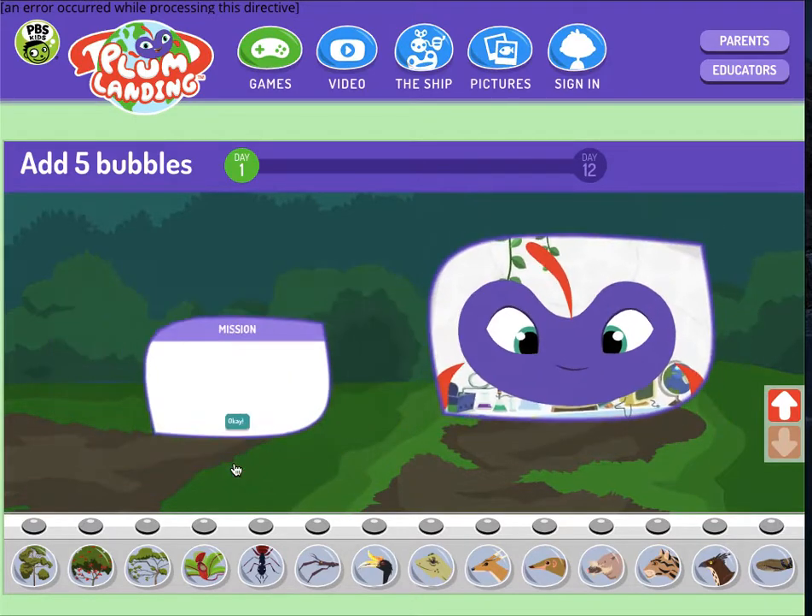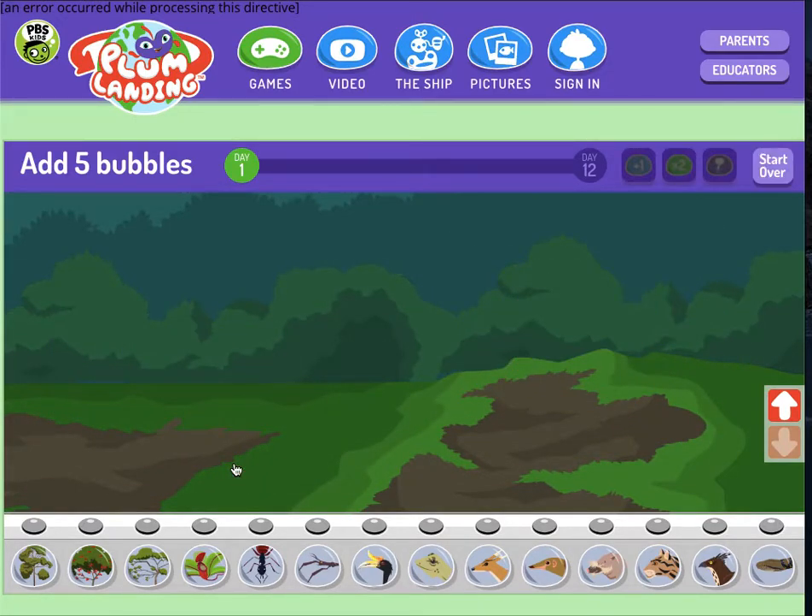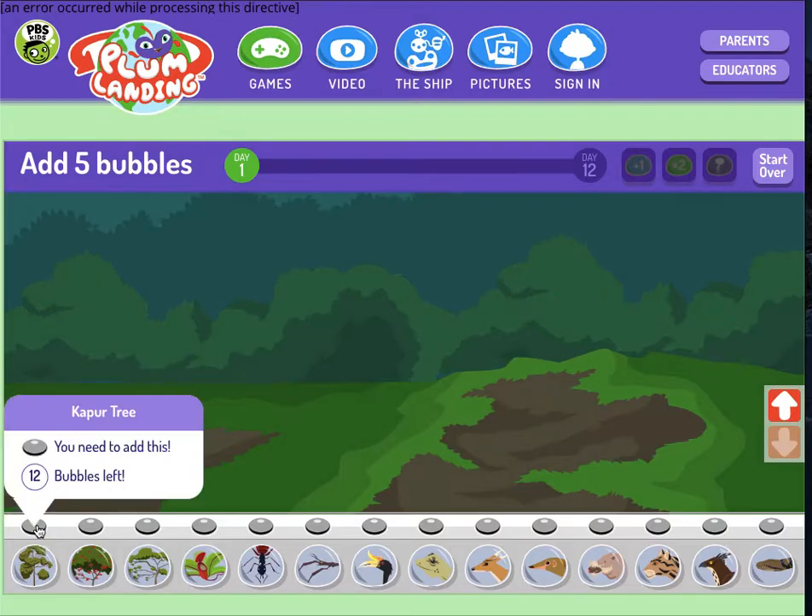I'm ready to start. Keep building your ecosystem — add five plants or animals each day. If you have lots of different ones, you'll get lots of points. So I can only add five different bubbles a day. I kept forgetting this really important idea about what consumes what in this ecosystem. So if you click on these bubbles, it tells you how many bubbles you have left, the name of it, and also what it consumes. These are producers — they don't consume anything.